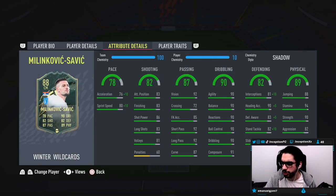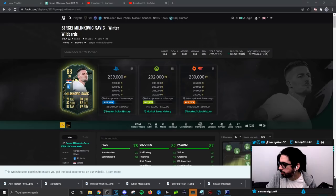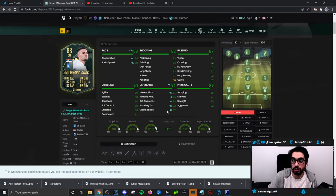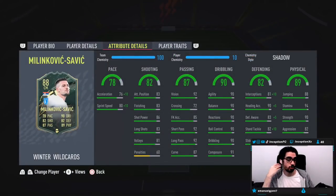With Milinkovic-Savage on the shadow chemistry style, take a look at his defensive stats. Defensive awareness is going to be at an 88, which is the only thing that's low-ish on the card, but everything else is going to be in the 90s area for a person who is 6'3" with a high and average body type. Some very cool things to work with there.